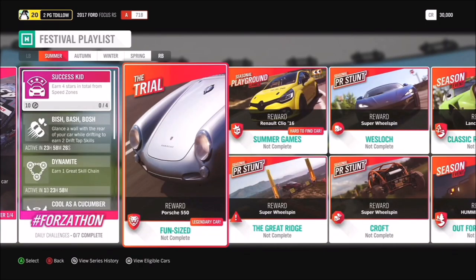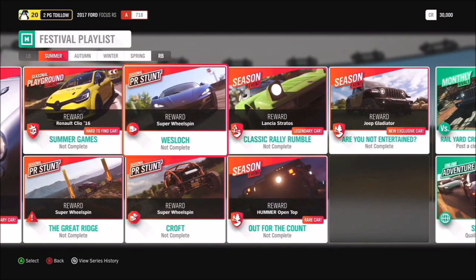Moving on, in the seasonal Playground Games you can get another chance at the 2016 Renault Clio, which is one of our hard-to-find cars. Then you've got a shot on the Are You Not Entertained season events of getting your hands on the brand new 2020 Jeep Gladiator.